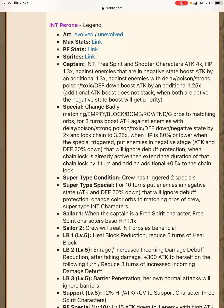For three turns, boost attack against enemies with delay, poison, strong poison, toxic death down, or negative state by 2 times, and lock chain to 3.25 times. When HP is 80% or lower when the special triggers, put enemies in negative state — that basically means 20% reduction to attack and defense, ignoring debuff protection. When chain lock is already active, extend the next generation of that chain lock by one turn and add an additional 0.5 times to the chain lock.